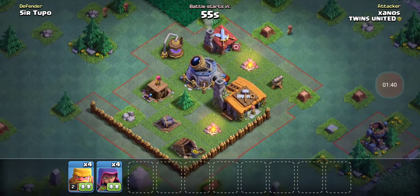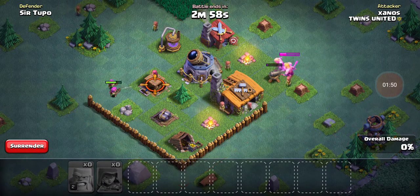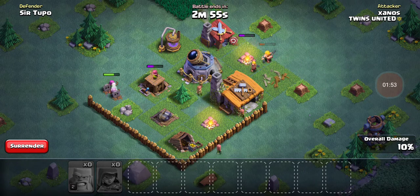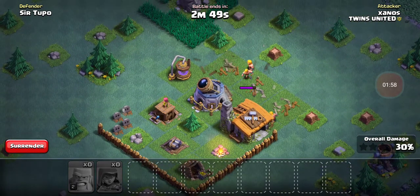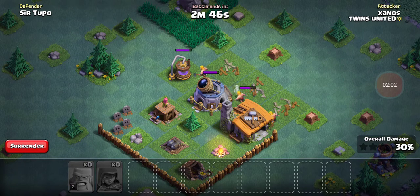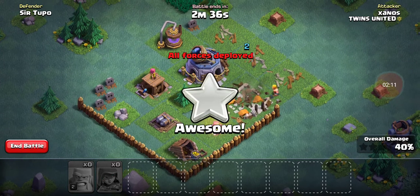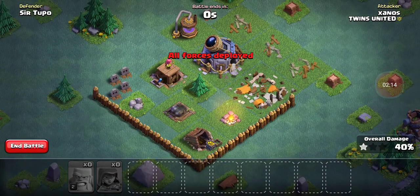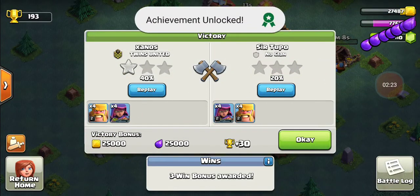Okay, we've got to get rid of that archer tower and the cannon first. Barbarians can handle the cannon, and archers can handle the archer tower. My barbarians are going to die, but I at least need a one star. Oh, I will get one because that guy is going to destroy the town hall. Did I get their gold? No, I didn't. I need their gold. Oh I did — nice, tons of gold!